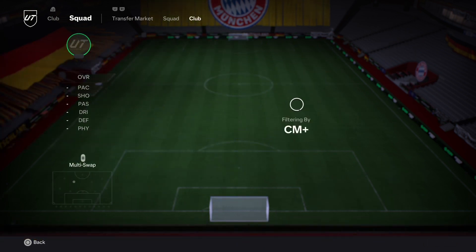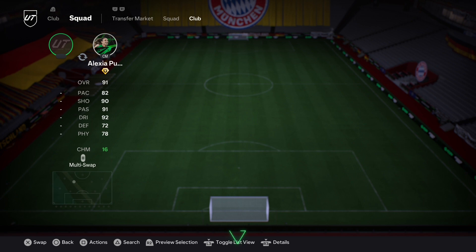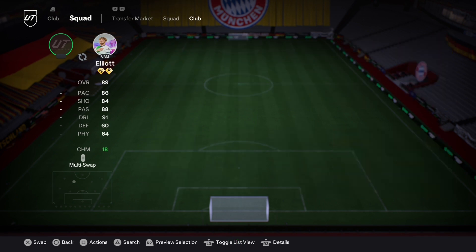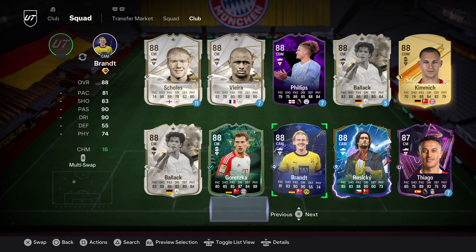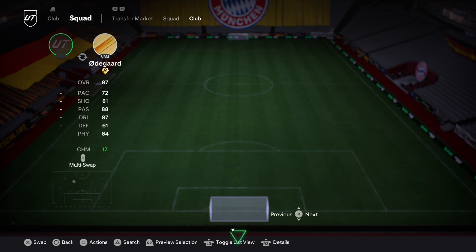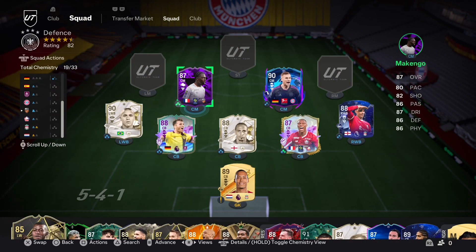The other center mid can play center back. I've had him for a while and never wanted to sell him because I thought maybe his pro player is good and he'd get upgrades. We've gone with Mekengo, and as you can see, he can play center back.